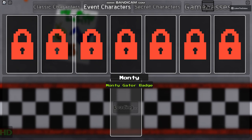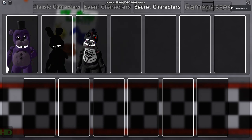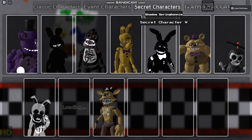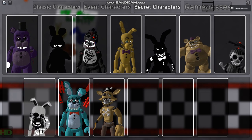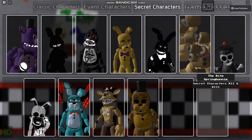Monty — event character. Secret characters: I've unlocked all of these. I've got Shadow Freddy, Shadow Bonnie, Shadow Chica, Spare Spring Bonnie, Shadow Spring Bonnie, Breadbear, XR, Alter, Blue Foxy, Withered Gold Freddy, White Fredbear, and White Spring Bonnie.